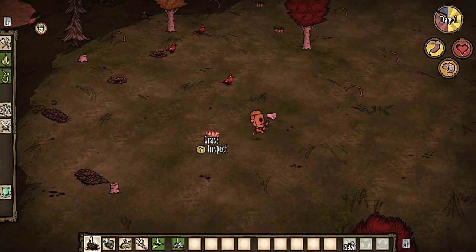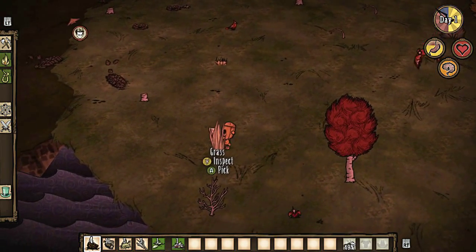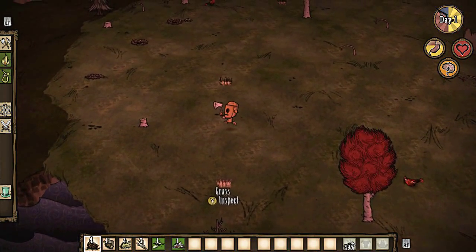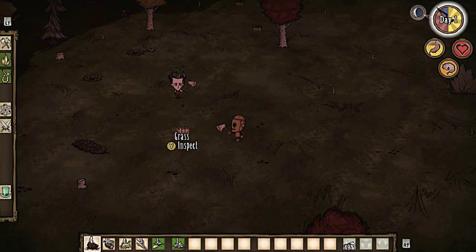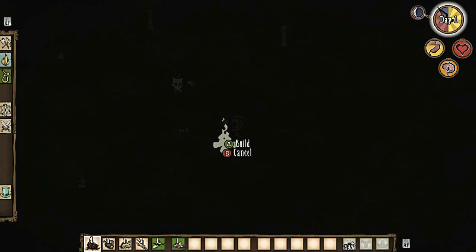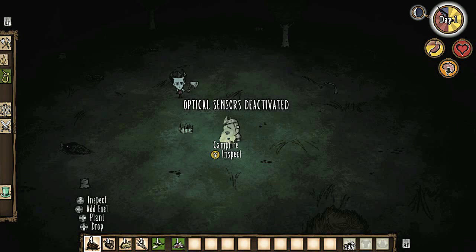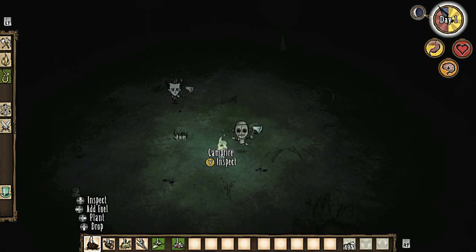I should probably build a campfire soon — right now. Should we stick together though? Yes, we should stick together. Where are you? Left trigger. Campfire. Build. Uh-oh! Oh no! No! This might be a short session! Okay, everything's okay. Woo! You want to stay in the fire. I'm gonna add fuel to the fire.